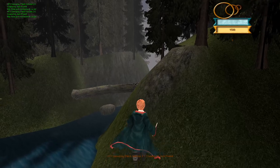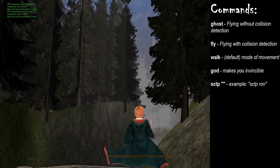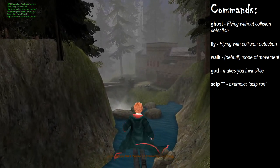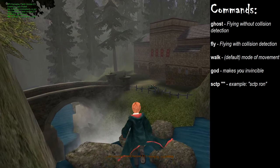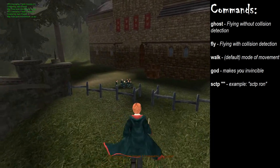That's the fifth command you should be aware of: the SCTP command. I have no idea what that stands for, but the letters aren't case sensitive. Just make sure you leave a space between SCTP and the character name, and don't include any quotation marks — those are just for explanation.